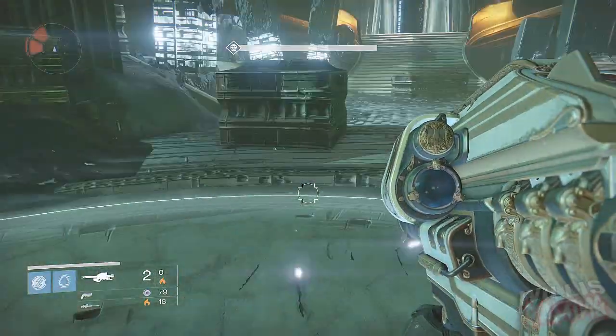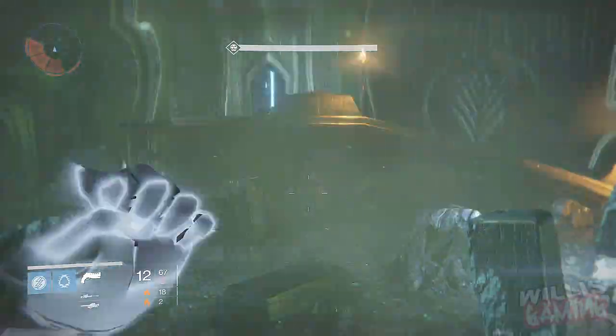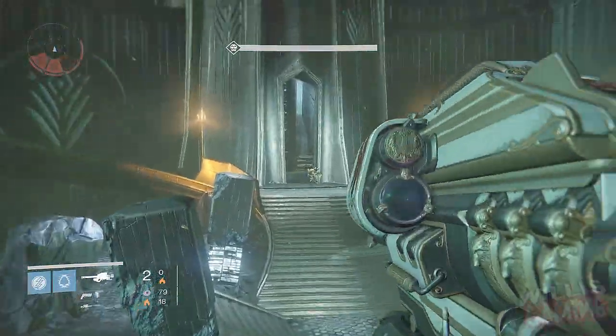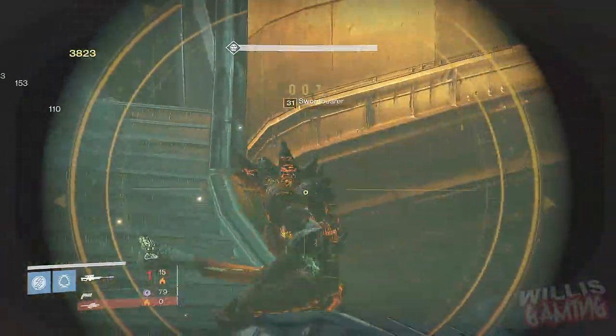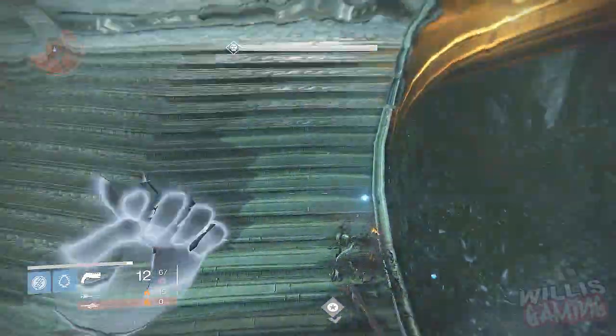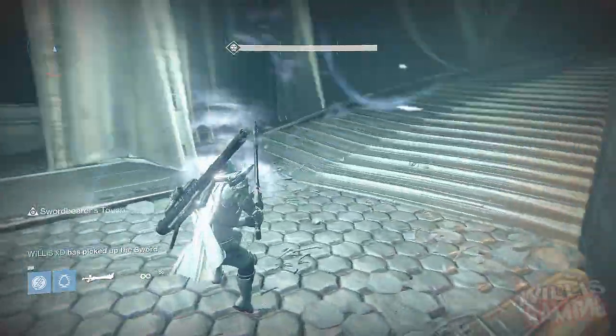Make sure you have maxed out your agility preferably — it does help a tiny bit — and obviously make sure you are a blade dancer with blink or a voidwalker with blink. First of all you just have to find the sword bearer and kill him. Two Gjallarhorns normally does it and a Black Hammer. Run up to the sword bearer and grab the sword as normal.